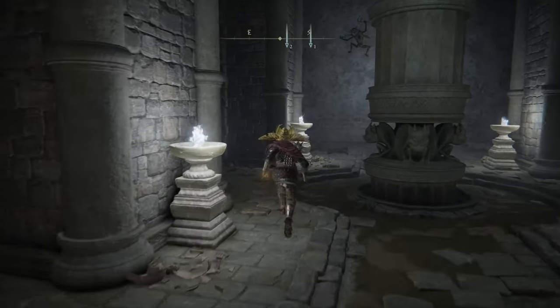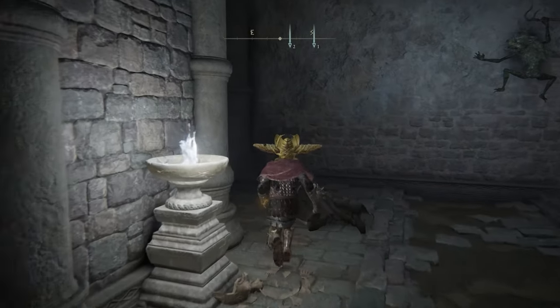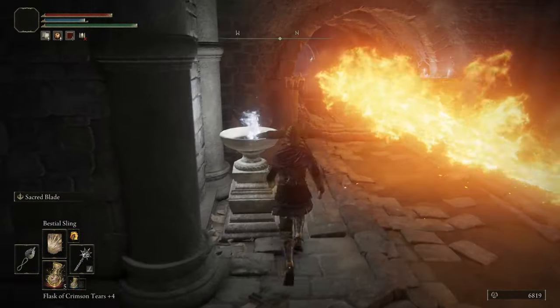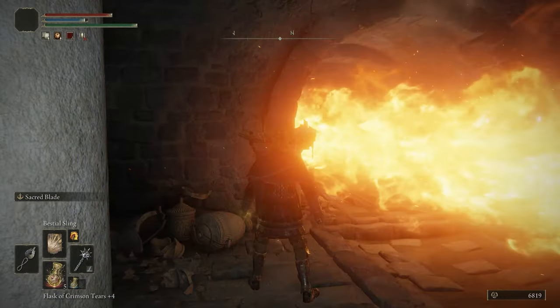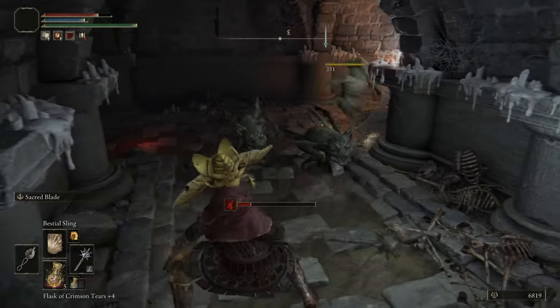There's an item behind there. We're going to use the fire to our advantage — we're going to kill all these things. Grab that item, I already did it. Then wait for the fire; you don't want to get hit by the fire. You'll take the hit — that's fine.